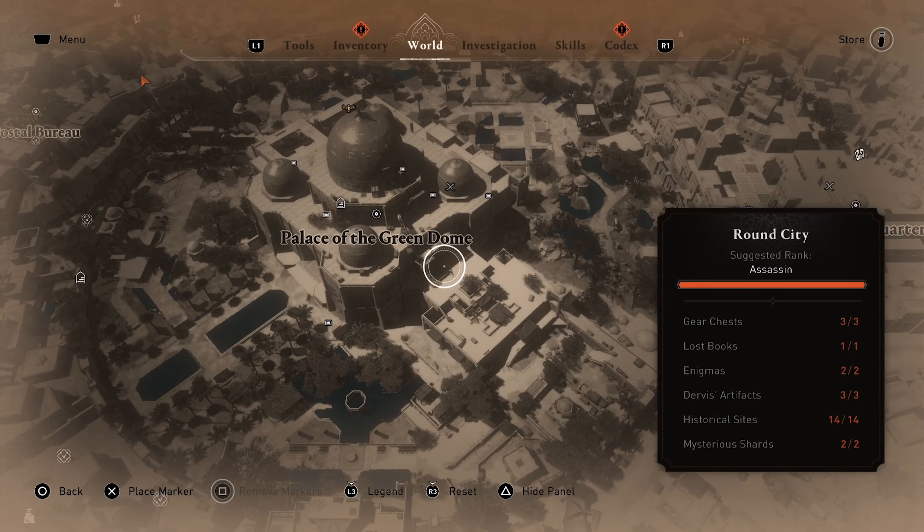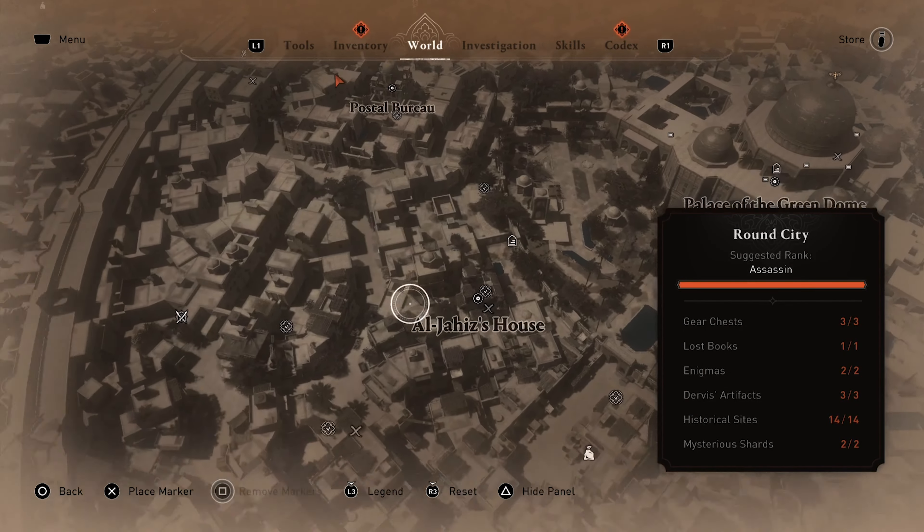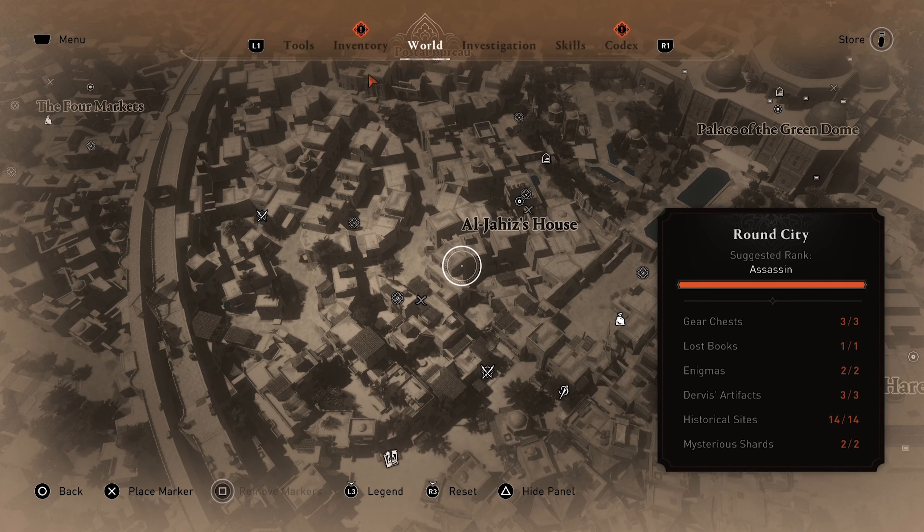To keep track of progress, one can refer to the panel located on the right side of the screen when the map is opened.